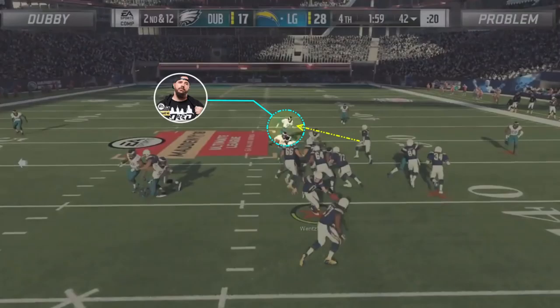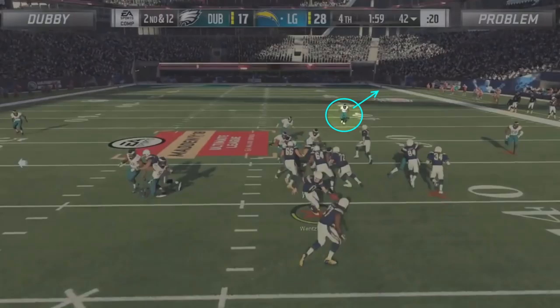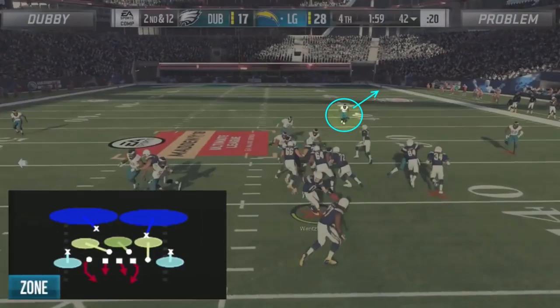This is where the pre-snap motion becomes important. Because of the inward movement of the outside receiver at the snap, he runs a straight shot across the formation and engages with Dubby's user defender, who he was bringing across from the weak side of the formation to help with run support.